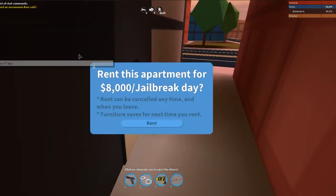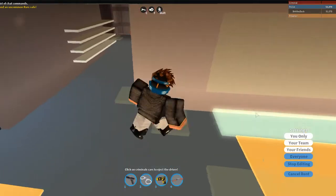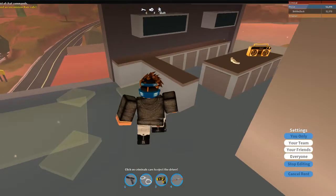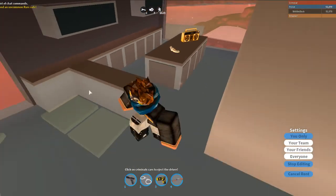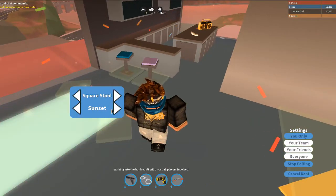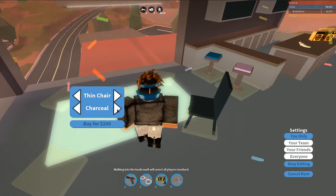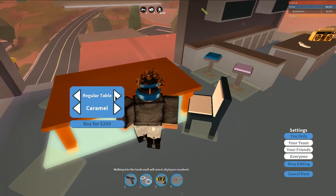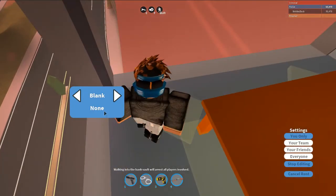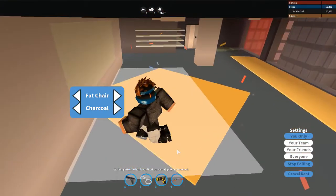There are apartments now, so 8000 — I'll vent that. Alright, settings — let me try to put decorations. Okay, here we go. Right here, okay. I like this, I like this. So you just get to customize all of this, all the stuff here. You could get fat chairs — that is sort of weird, but I'm not gonna ask.